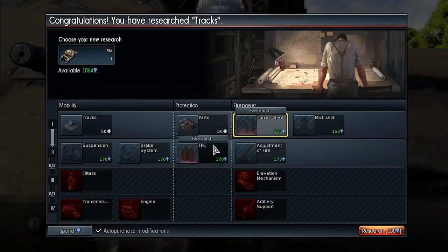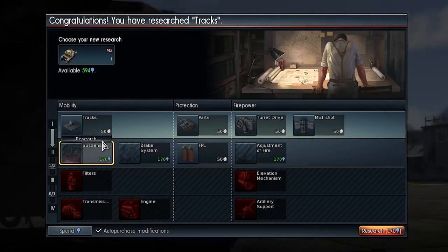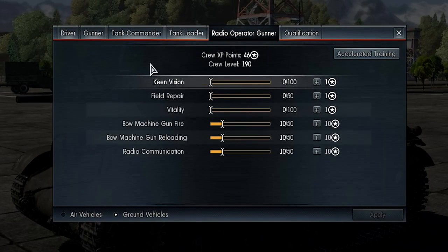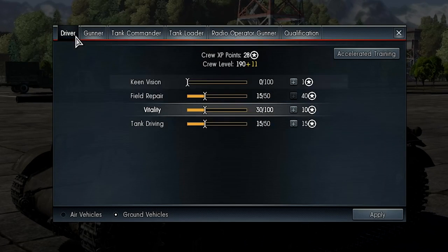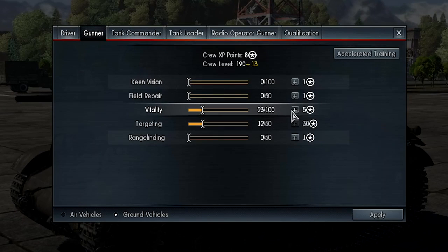The battle is over. Now you can research your first modifications. After you buy unlocked parts, you can level your crew up using the points you picked up during battle. There are 5 crew members: the driver, commander, gunner, loader, and gunner/radio operator. We recommend starting with Vitality for your gunner and loader — they are the ones responsible for the weapon that can save your life and those of your teammates in tough spots.